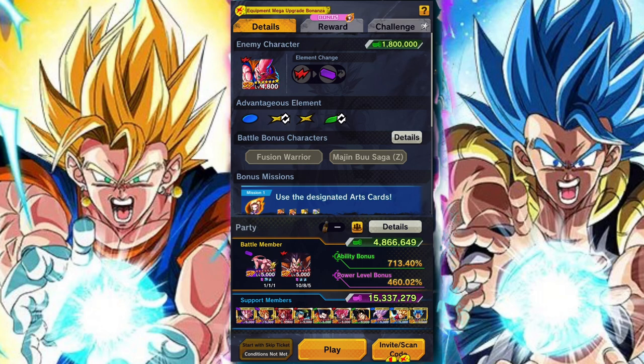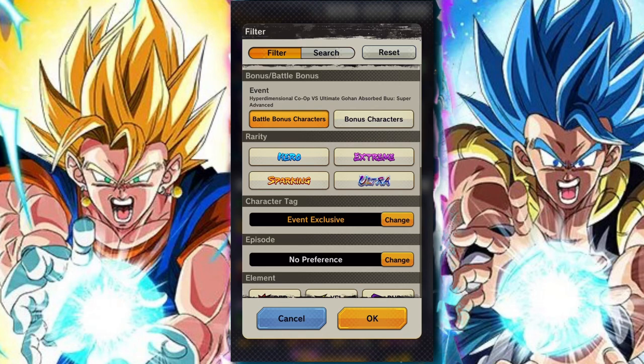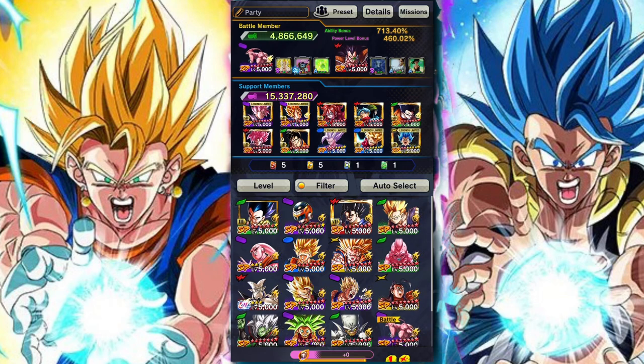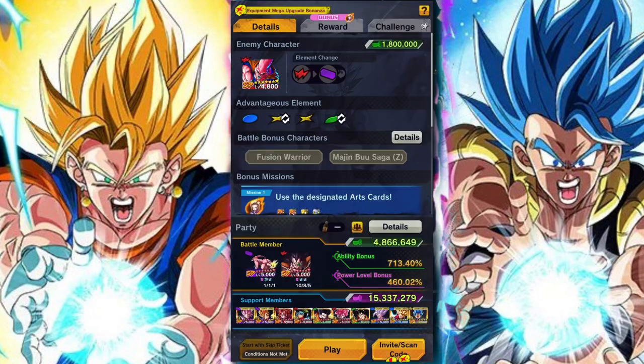Taking on the event itself is pretty simple. You need battle bonus characters, and you need one blue and one yellow. Android 18 herself counts, so that makes your life a lot easier. In terms of support units you can choose whoever you want, though generally you want them to be leveled and fully soul boosted.